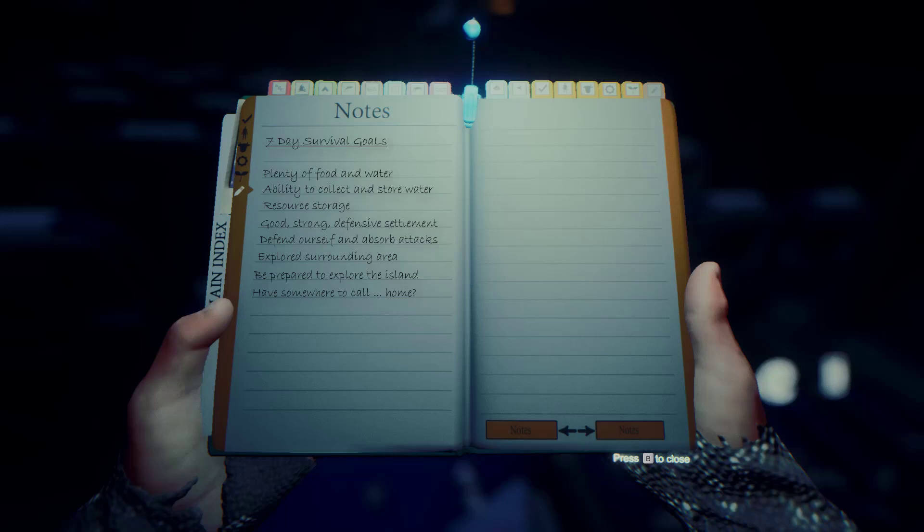For resource storage, we have built 2 cabinets in the plane so we have achieved that goal. We don't have a good strong defensive settlement yet — it is only the beginning of day 2. We've got no armour at the moment and we only have the plane axe. We don't have armour because we've had no visits from cannibals, so we haven't been able to get any bones — that's a good and a bad thing.